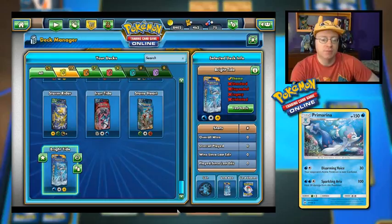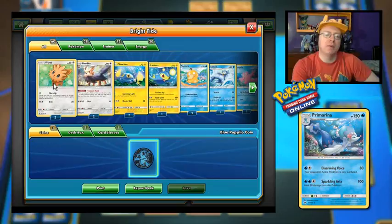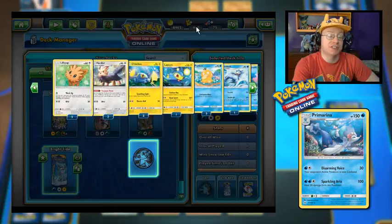Anyway, let's move on and check out what the Bright Tide deck has to offer. I haven't even looked at this yet, so I don't know what cards are in here. I can't customize it, but I see we have a couple of Lillipup and Herdier with the ability Treasure Hunt. When you play this Pokemon from your hand to evolve one of your Pokemon during your turn, you may put an item card from your discard pile into your hand — kind of reminiscent of the Stoutland Search in the video game.